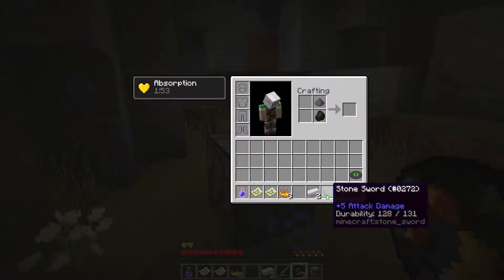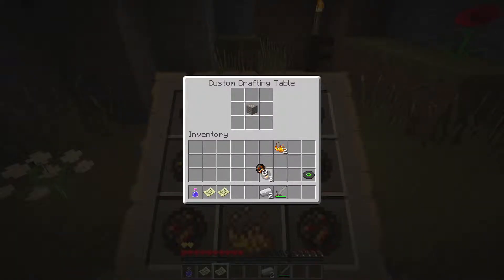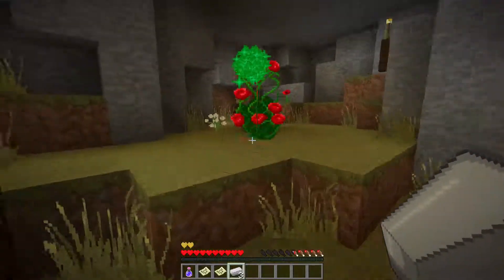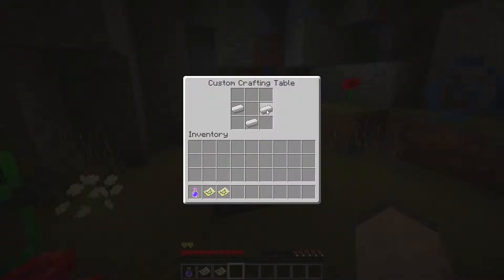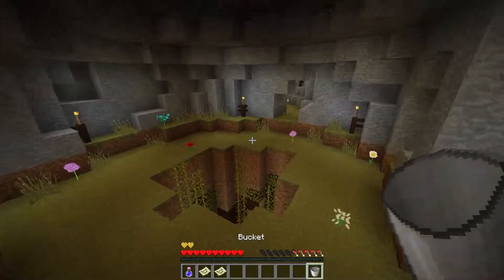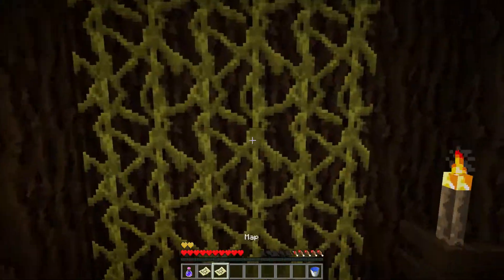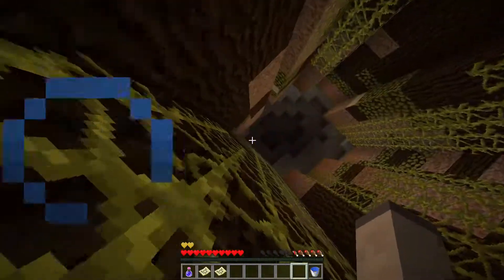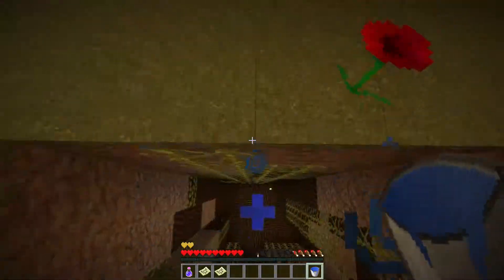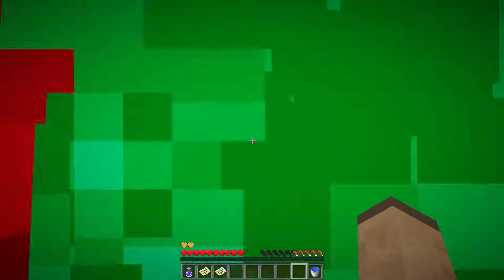Let's just craft this — it'll probably teleport me or something. The recipe is that, that, and that. I go in here and make this bucket. Now how do you fill it? There's water down here. What do I do with it though? There's no indication so far. Do I go back in the bush?